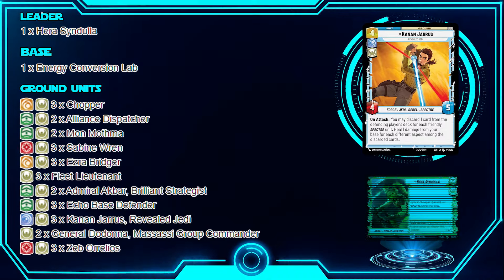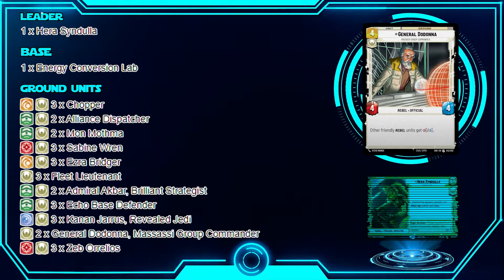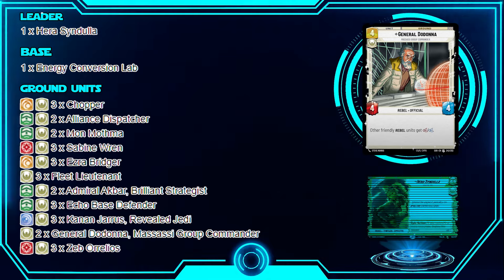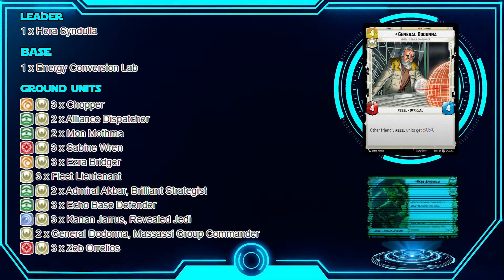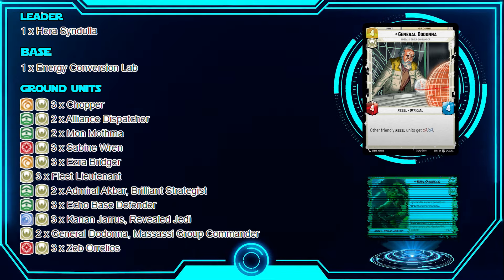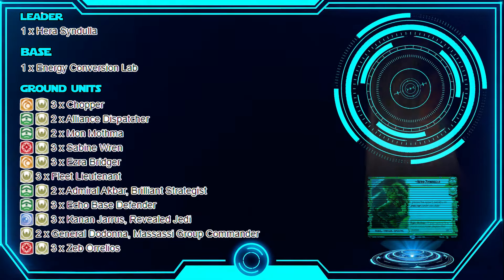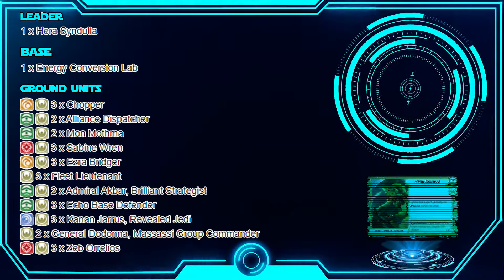I'm playing two General Dodona. He gives all Rebel units plus one, plus one. He's a four-cost, and a lot of the time if I'm in a great spot and just need icing on the cake I'll play him; otherwise he often goes down as a resource. He's very good in Rebel-centric decks — free boosts to your whole board. It also forces your opponent to think: if they don't take out Dodona, all your Rebels get that plus one, plus one.